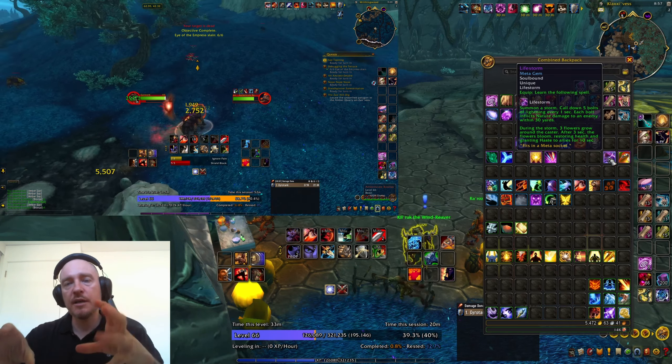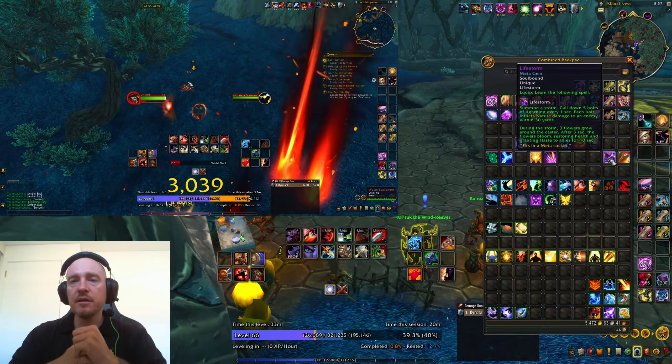Life Storm — similar to Summoner Storm, it calls down bolts of lightning. I tried it; this one was a close contender, but I found those called-down bolts of lightning slightly unpredictable, not necessarily hitting the enemies I want. So not completely useless but situational. Chi-Ji the Red Crane basically transforms you into a red crane and gives you abilities. I find it a bit hectic; I recognize it's a very powerful and fun spell — probably one of the most fun meta gem spells — so it's an honorable mention.